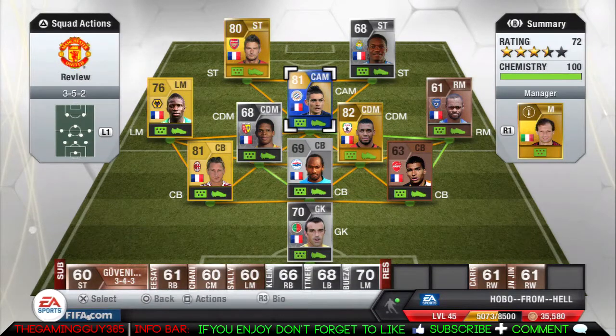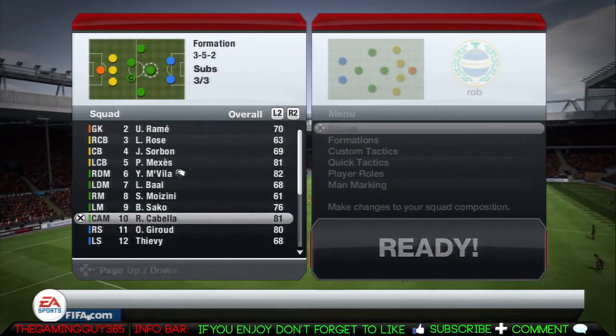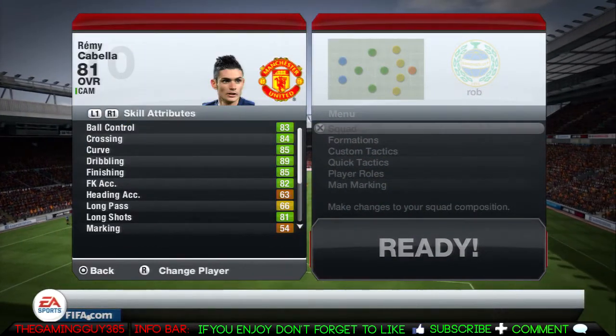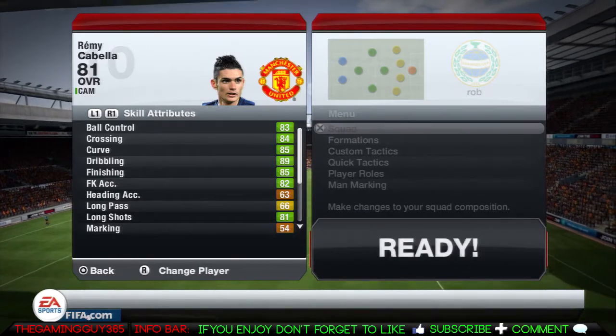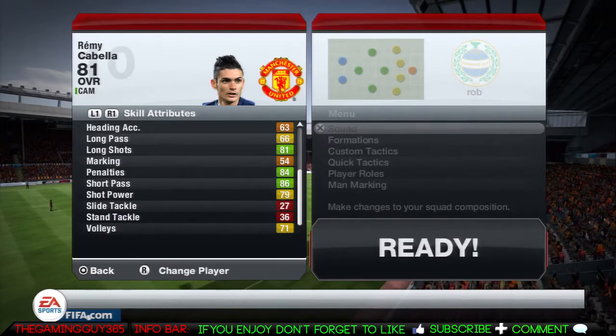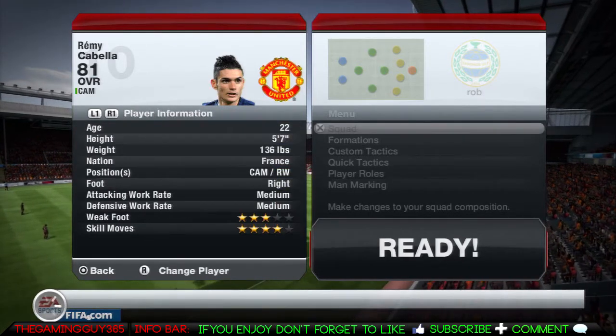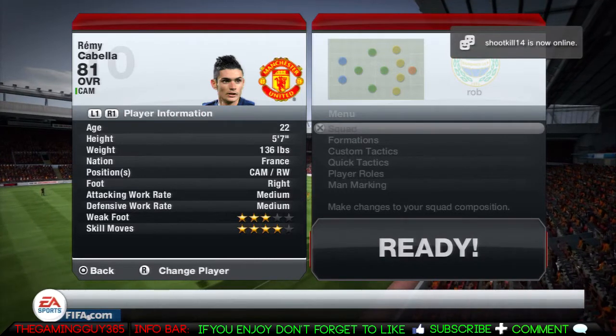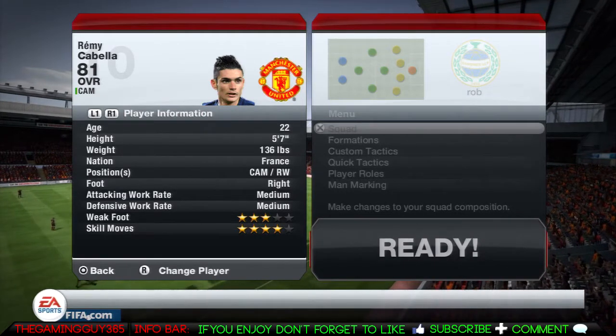The team I'm playing in is a nice, cheap, affordable team with average pace, decent defense, strong CDMs, and a good midfield. In-game, he has a lot of green stats, mainly 89 dribbling, but the others don't really stand out even though they're mostly green.